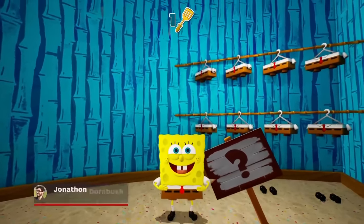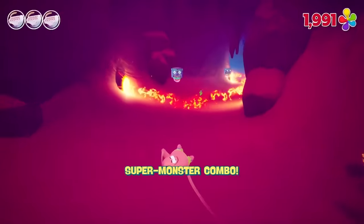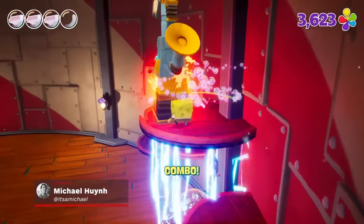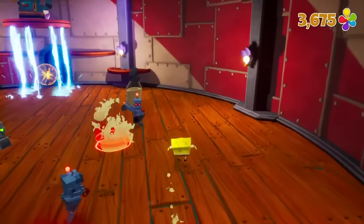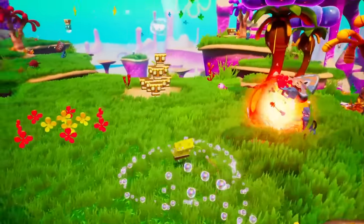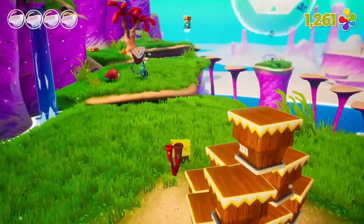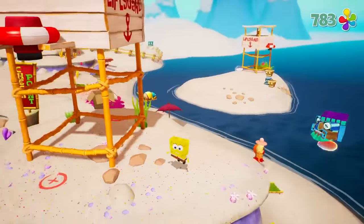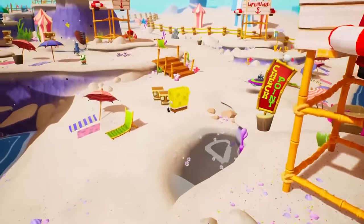Spongebob Squarepants Battle for Bikini Bottom Rehydrated marks the return of one of the most iconic licensed characters to enter the 3D platforming fray. Sadly, what's described as a flashy remake feels more like a skin-deep remaster, doing little to fix the issues that plagued the original. Its graphical update is accompanied by some imaginative improvements, but those few bright spots aren't enough to bring Battle for Bikini Bottom's passable but simplistic gameplay up to the standard of a 2020 platformer, let alone impressive recent remakes like the Spyro Reignited Trilogy.